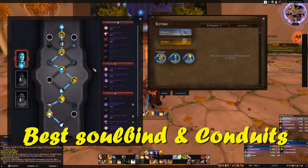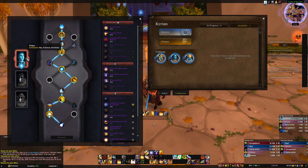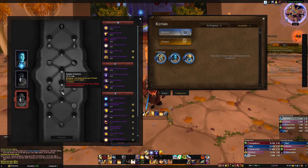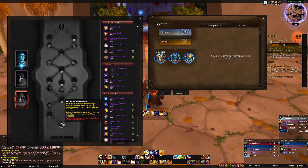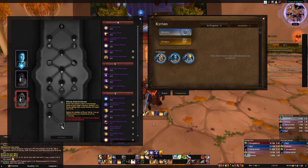For Conduits — I pushed Keystone Master with Pelagos, but you should absolutely unlock Mikanikos. He is so much better than anything else. The highest key pushed with Pelagos is around 23-24, but you can push four or five keys higher with Mikanikos. One of the big abilities is Hammer of Genesis — damaging a new enemy grants 3 percent Haste for 10 seconds up to 5 stacks, so that's 15 percent Haste. You also get a defensive ability, an offensive one, and a talent that reduces Divine Toll's cooldown by up to 20 seconds.